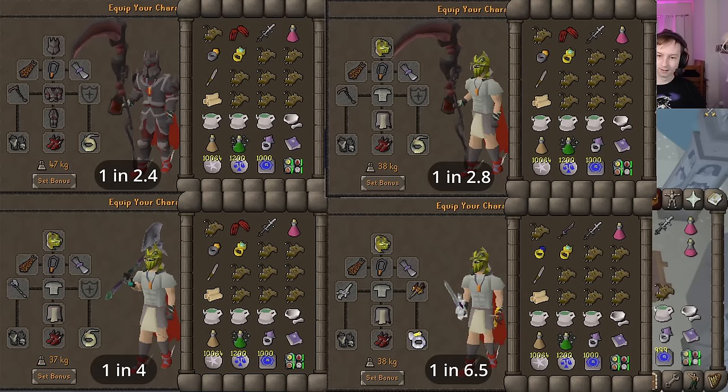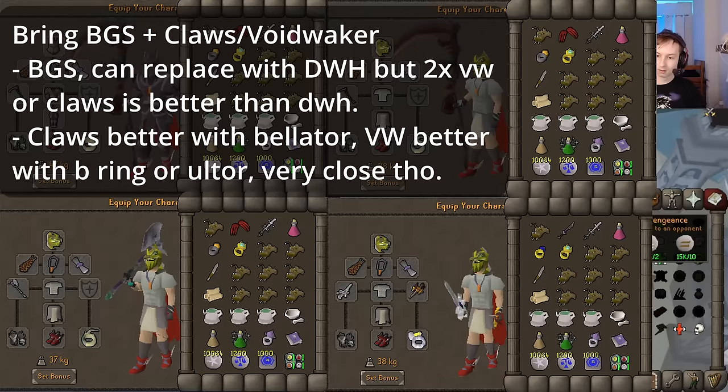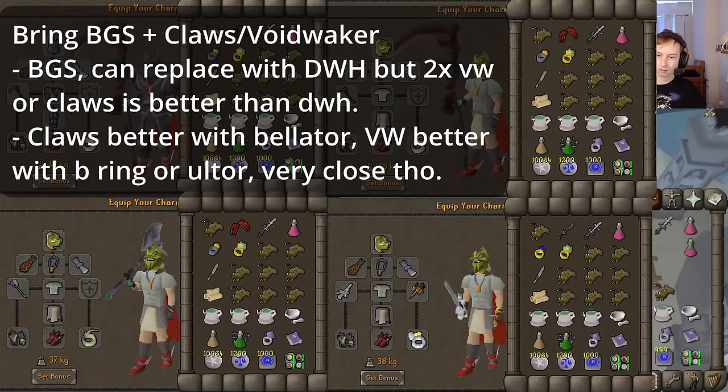Note that in all three setups, your options for special attack weapons will be as follows. You want to BGS with Dragon Claws or Woodwaker, with Claws being slightly better if you have Bellator. Otherwise, Woodwaker is slightly better, but Ivor is fine.